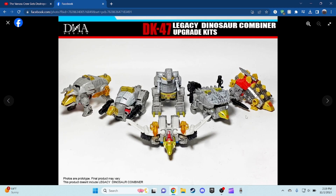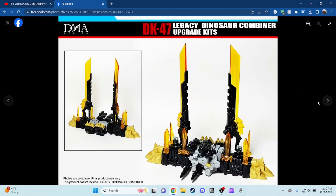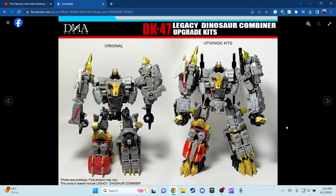You can see all the Dinobots together with the new upgrade kits — pretty cool. You can see the robot modes too, and you can actually combine them into Volcanicus. Here is the original Volcanicus right there — you can see it just looks lacking. But here it is with the upgrade kit version, and you can see Grimlock's leg on the left is different to the one on the right, which is pretty nice.